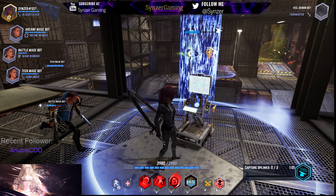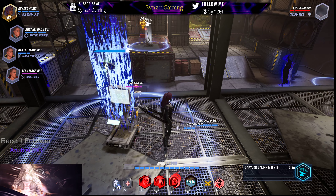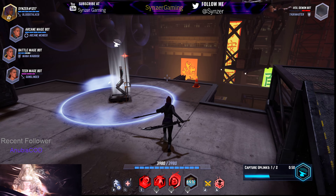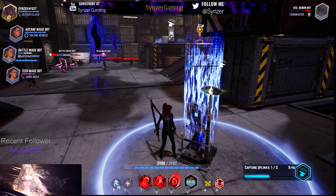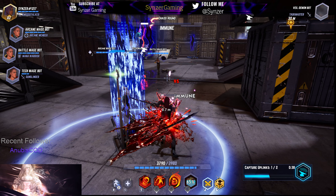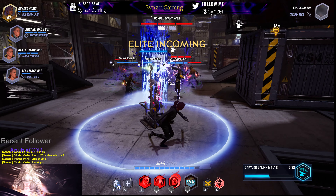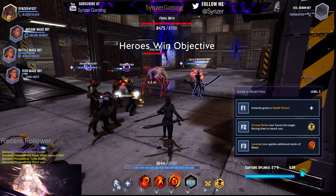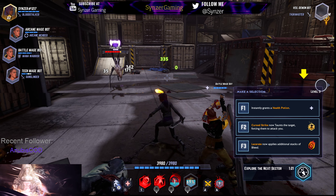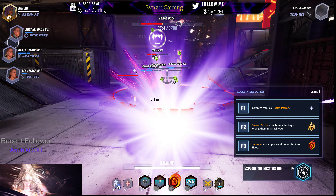I wanted to show the rotation one more time on a strong enemy — just to demonstrate how the healing works. Hit him with Lacerate, then Cursed Strike, and I'm at full health. Assassinate. Look at all those green numbers — I haven't taken any damage. As you saw, Cursed Strike hit for 342 twice. It's double the damage when you hit repeatedly — really nice.